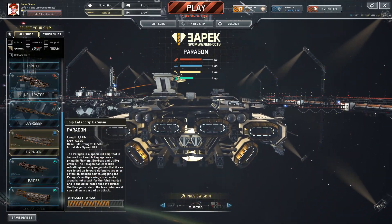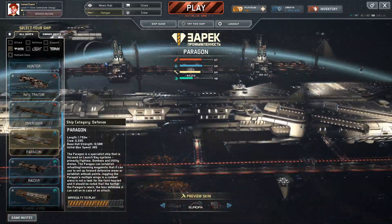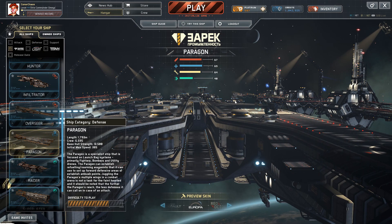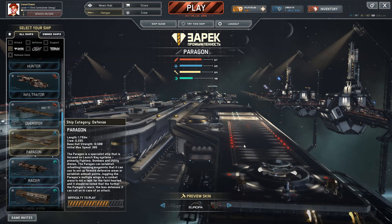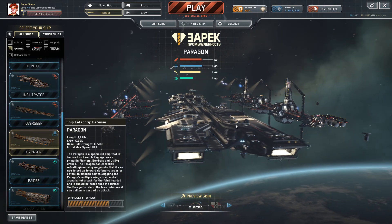It definitely looks and feels like a carrier, but that's kind of where the awesomeness with this ship ends. Like the previous Pyragon, this ship just isn't that good. I'm not sure if that's just the concept of a carrier in a game like this not being viable, but this thing — I love the idea of having a carrier in Fractured Space, but it just does not work.